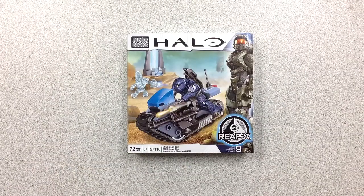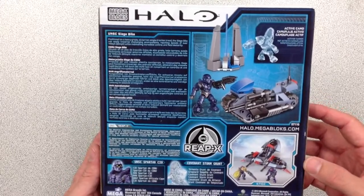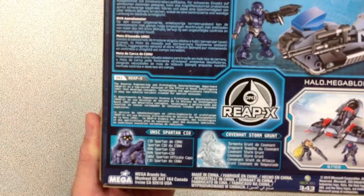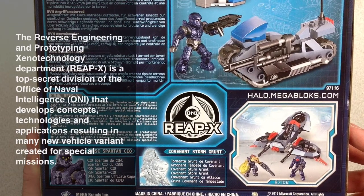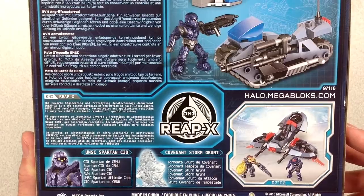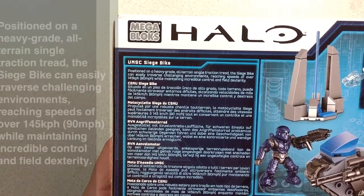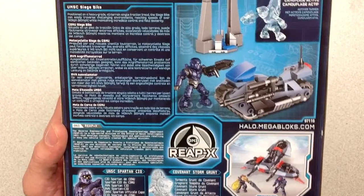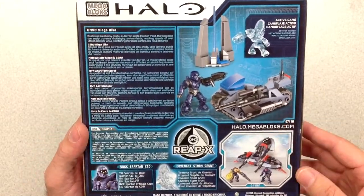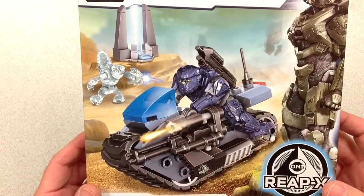Here we have the UNSC Siege Bike. This is from the ONI ReapX series — 343 allowed Mega Bloks a little flexibility in the way they're building their sets. It comes with a UNSC Spartan CIO and a Covenant Storm Grunt. I'm looking forward to seeing some of these vehicles possibly in future games. 343 hasn't denied that they will be, but they are currently not. It would be nice to see that kind of a tank bike — pretty cool looking.